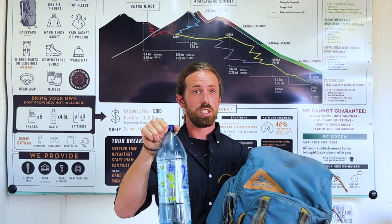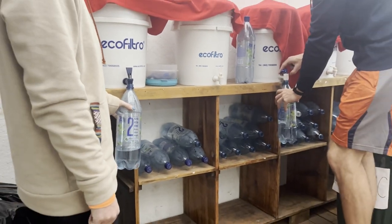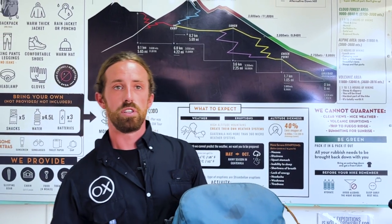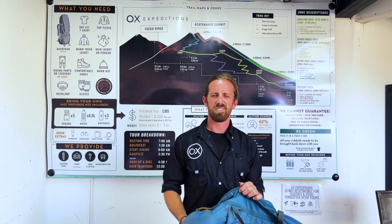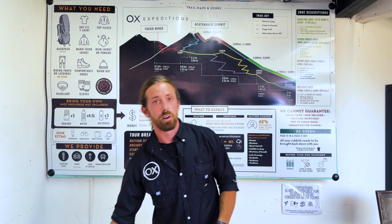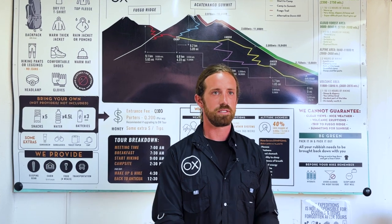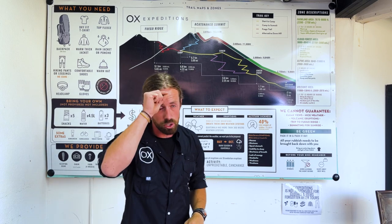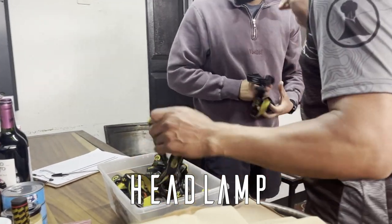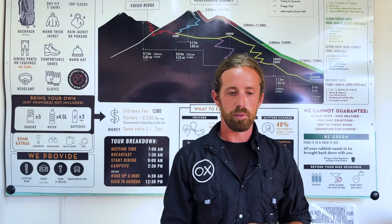Tomorrow we'll meet here at 7 o'clock and get geared up. Each person needs to carry four and a half liters of water — I usually say two two-liter bottles plus a couple of Gatorades or Pedialytes for electrolytes. I also recommend everybody show up with about five to seven snacks — a mixture of salty and sweet. You can pick up nuts and gummies at any tienda. Make sure you have a good charge or new batteries in your headlamps — it's very important for the whole group to avoid accidents.